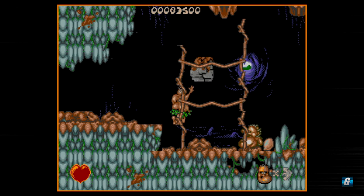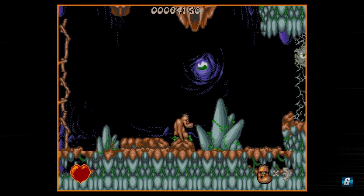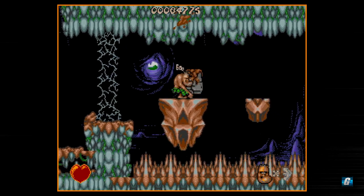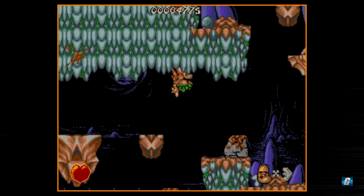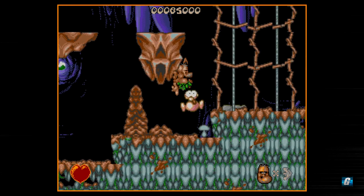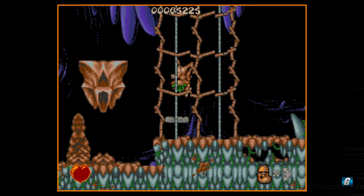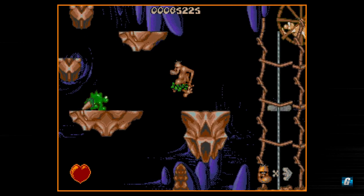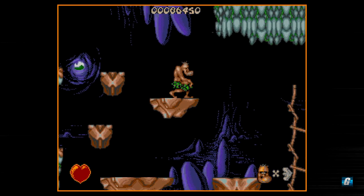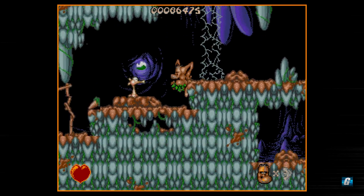Alright, second set of levels. More gimmicks introduced here. Lots of foreground objects that kind of block your view, so that is something you've got to get used to. I don't really need to be carrying this rock — it's not really doing me a whole lot of good. But one nice thing about carrying the big rocks in particular is that they do slow your pacing down, and that can actually help anticipate other hazards coming up. Did you notice that Chuck actually moves fairly quickly for a big, chubby caveman? He actually moves pretty quickly.